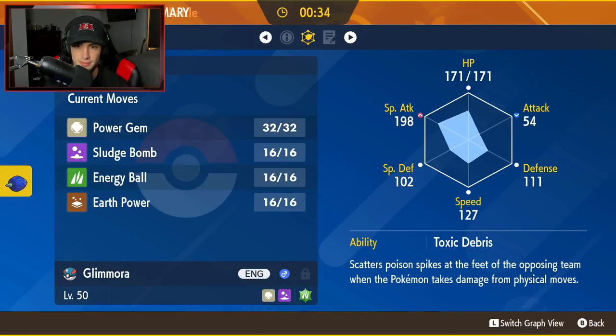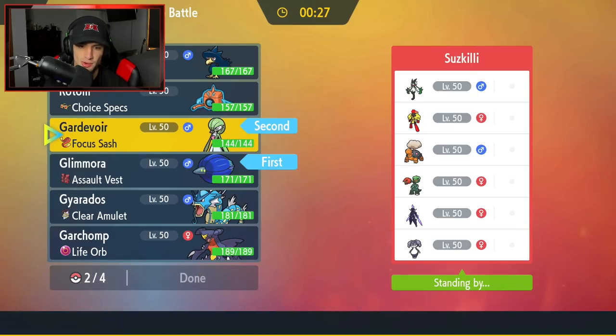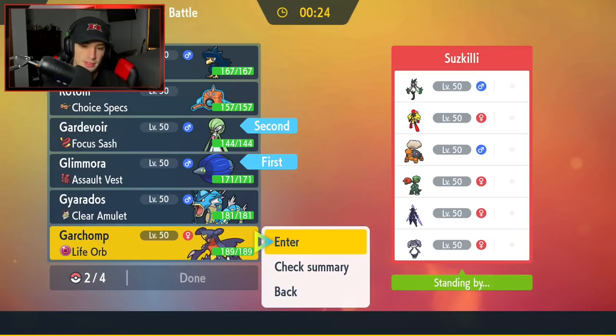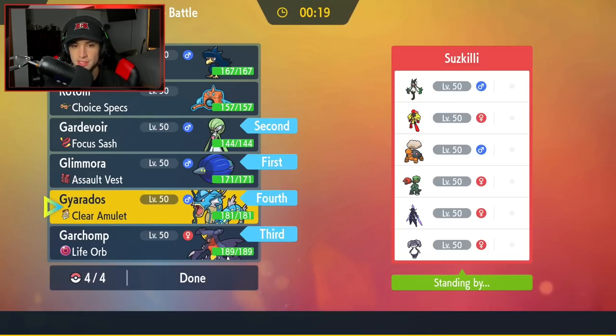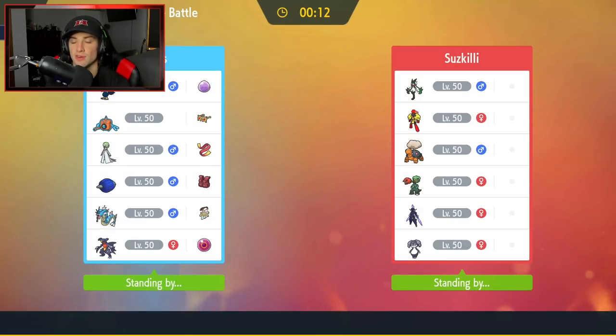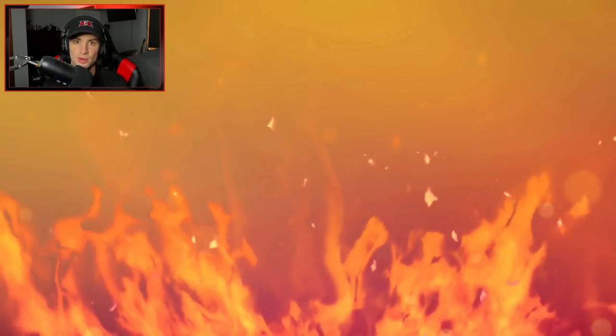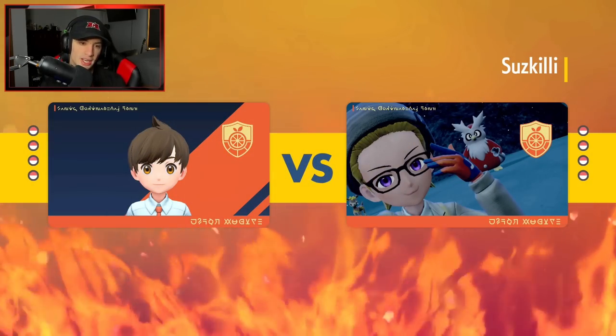Let me see your moves — you have Earth Power and Power Gem, so no spread hitting moves. I think we're going Gardevoir here with the Sash, paired with Glamoura, and we'll bring Garchomp and Gyarados in the back. The easy play for our opponent would be to go Indeedee with Armarouge or Mascarada and use Follow Me. That's why I'm bringing Gardevoir — just so I can pop a nice Dazzling Gleam and also imprison Trick Room.